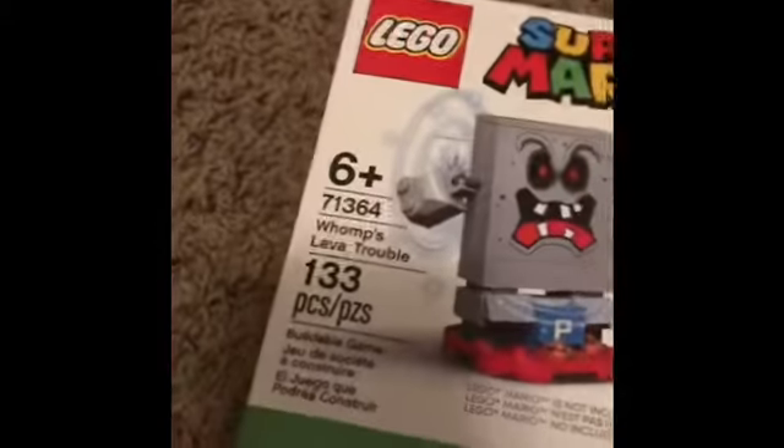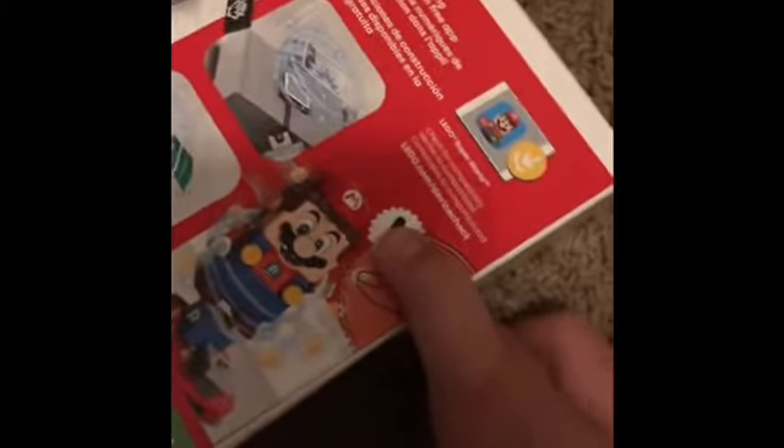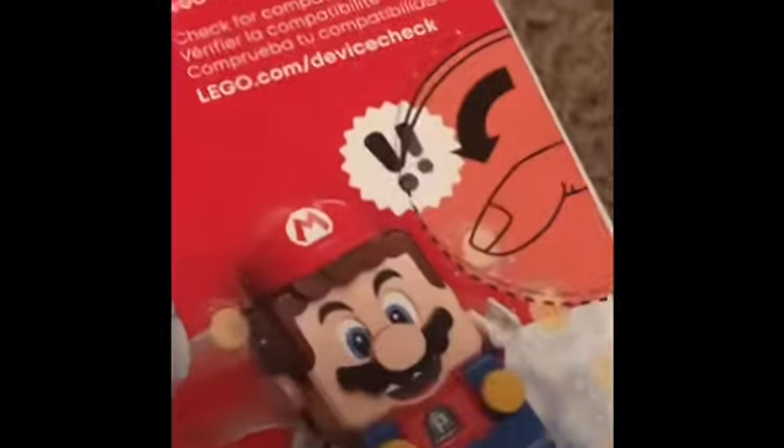I wish Mario was included, honestly. We've got the level right here, and it shows you what you're doing. It's a 133-piece set with a punch tab — really, LEGO? It says how you can expand it to the starter course, which you can see the very peak of up there.